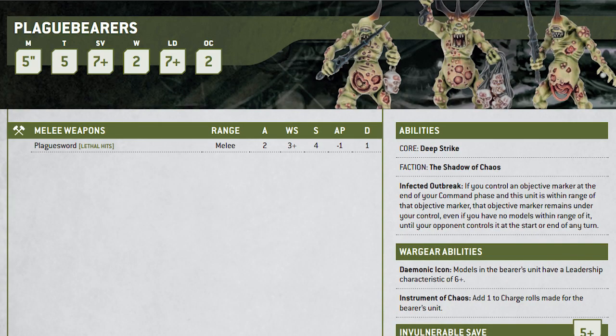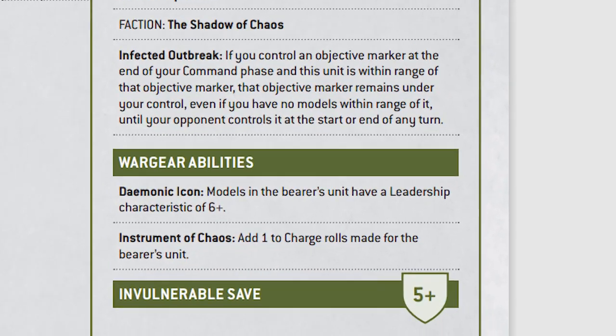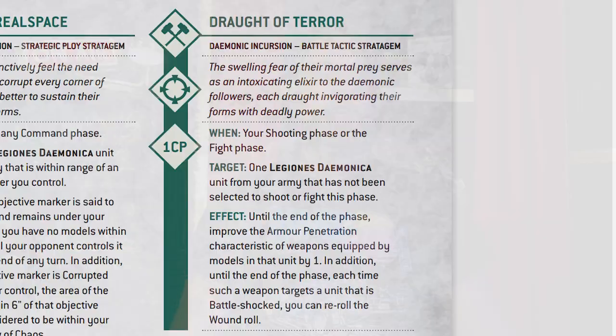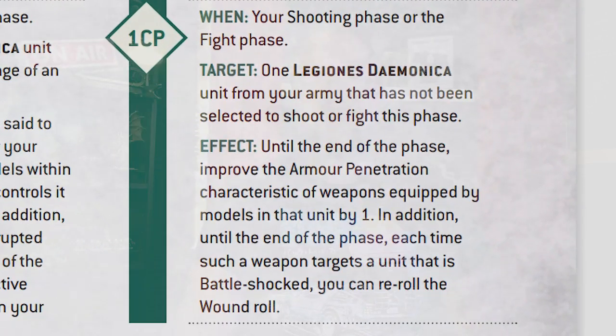Plaguebearers also have an awesome ability called Infected Outbreak. At the end of the command phase, your objective becomes sticky and remains under your control until your opponent controls it at the start of any turn. This combined with a whole bunch of tricky stratagems that Daemons have really pushes this to a top tier unit in my opinion. If you're not satisfied with their close combat, you can always use Drought of Terror — a stratagem that adds one AP, and if the opponent is battle shocked you can re-roll wounds against that unit.